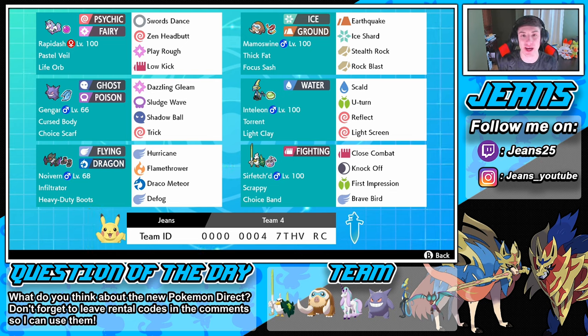In today's video we're rocking out with this team and trying to push Master Ball tier — we're only like two or three wins out of Master Ball tier, right there in Ultra Ball tier. So it's hype! Just look at this team for a second, it's just so eye-appealing. I saw this team and I had to make it.